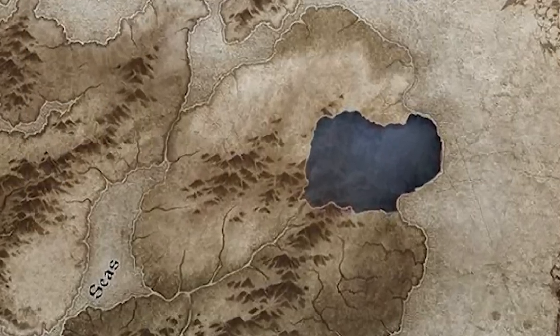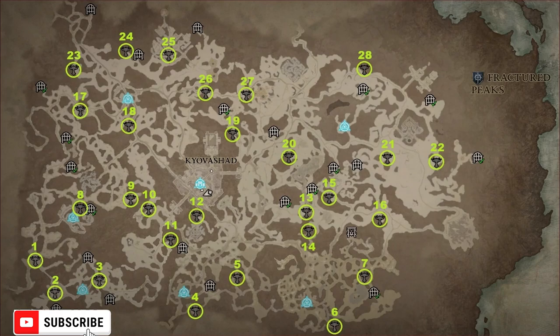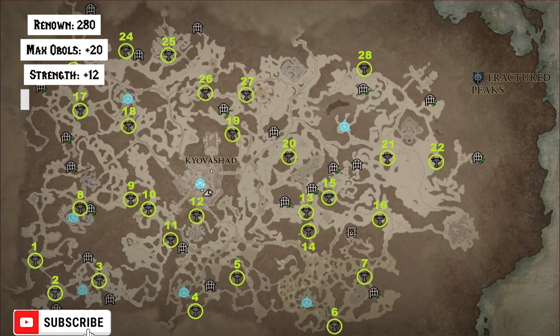Starting with the Fractured Peaks, we have 28 Altars of Lilith. After you collect them, you will obtain 280 Renown, 20 to Max Obols, 12 to Strength, 10 to Willpower, 10 to Intelligence, and 8 to Dexterity.